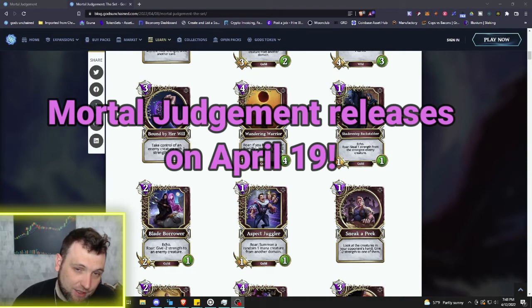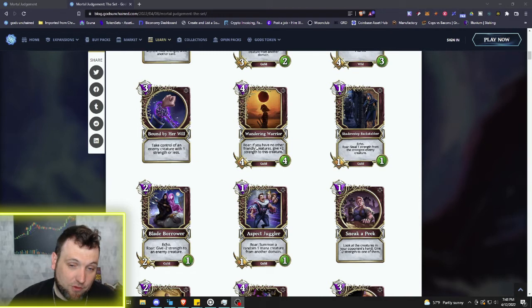Keep in mind this set will not be locked right away — Divine Order is still open, so we probably won't see the Mortal Judgment set locked for five or six months as they balance it out. If you're gung-ho on certain cards and wanting to spend money on them right out of the gate, keep in mind they could get nerfed and other cards could get buffed. With the core refresher set, Divine Order, and this set all going at the same time, there's going to be a lot of balancing to do, so expect a lot of price fluctuations in the Gods Unchained NFT market.